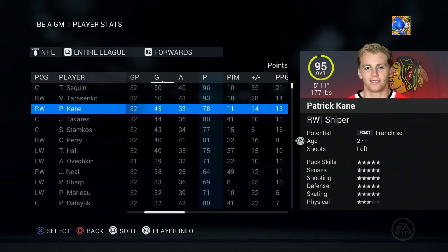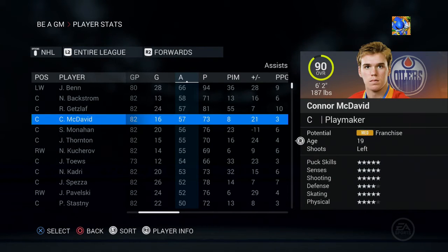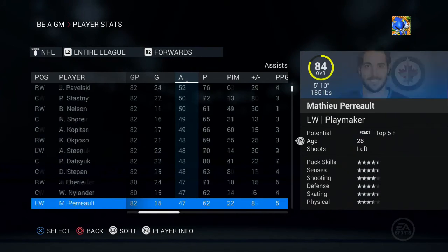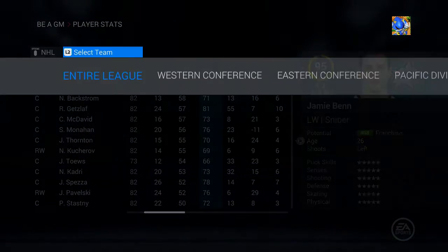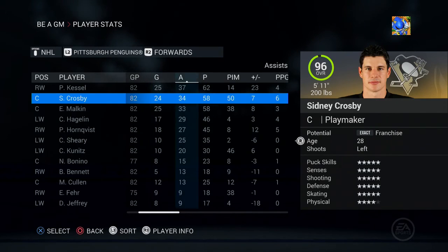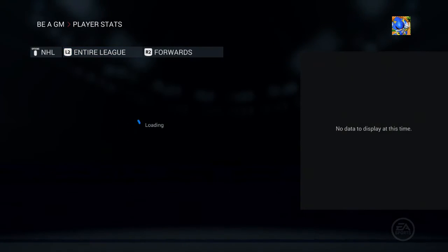Looking at assists: Benn, Backstrom, McDavid is up to a 90 overall, Monahan, Thornton, Kucherov, and Tavares are all up there. Interestingly, Crosby seems to have played a full year but put up surprisingly low numbers — hard to explain.